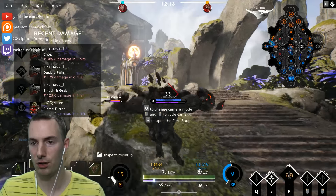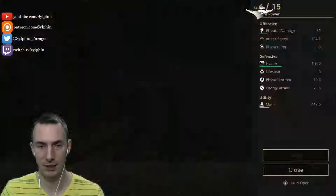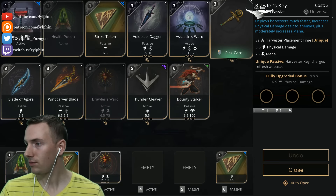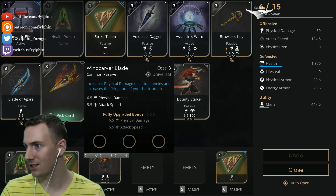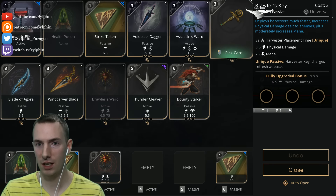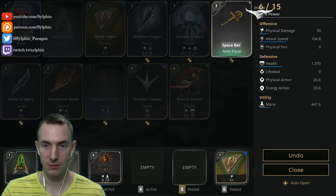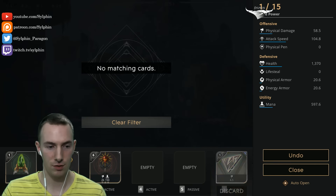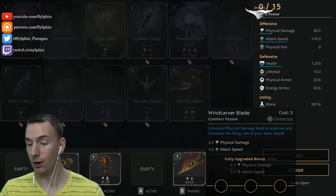We're going to go right into the Brawler's Ward. I don't think we really need that Brawler's Key, but our Rampage isn't doing that great a job with the harvesters. Kwong can be a jungler, so there is that. What is the next one after this? It's the Windcarver Blade — I think that's going to be a little bit better. Let's just discard our strike token and health token and get that Windcarver Blade starting for lots of damage here.